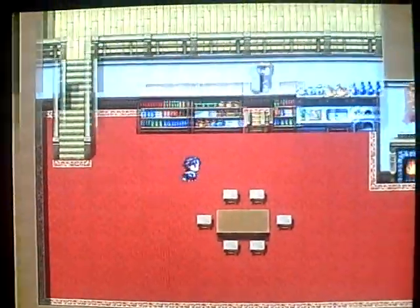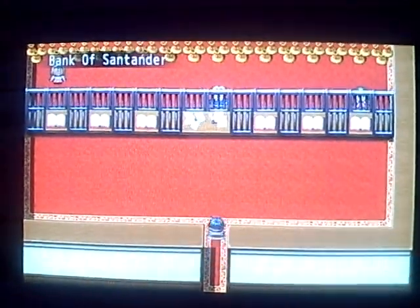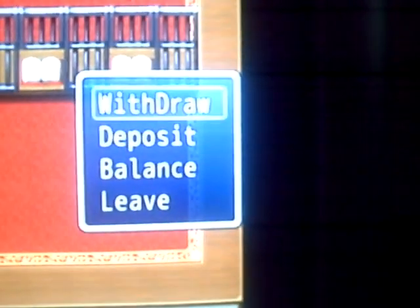I'll show you another thing that I made. I don't know if you guys have it — it's the bank. Just cross over here. This is the bank. The banker says hello and welcome to the bank, what can I do for you. It says withdraw, the positive balance, and leave. I'm going to hit leave because right now I don't have the money. I will make another video on how you can make the bank. I have zero money for now. That's about it. Thanks, and please comment on my video.